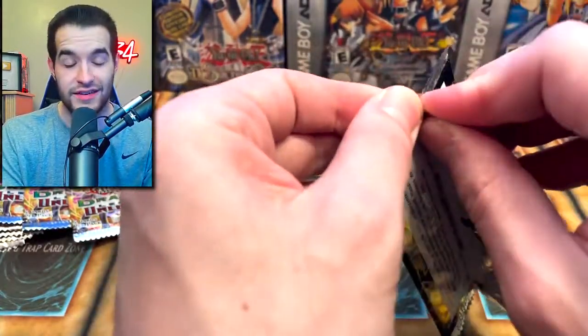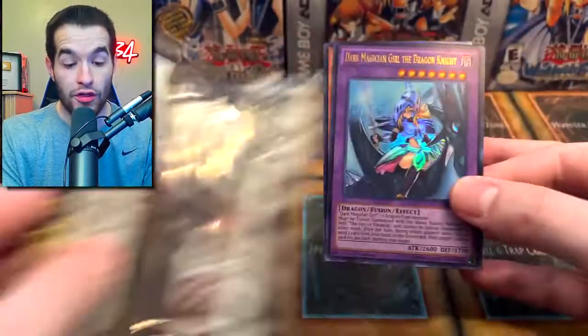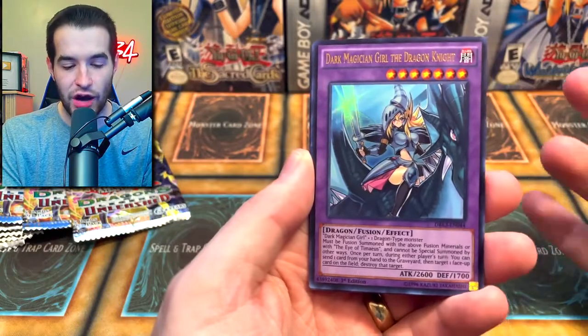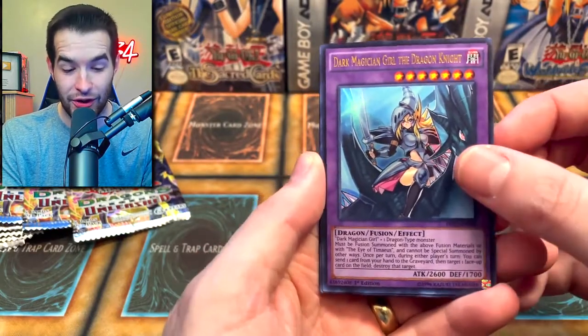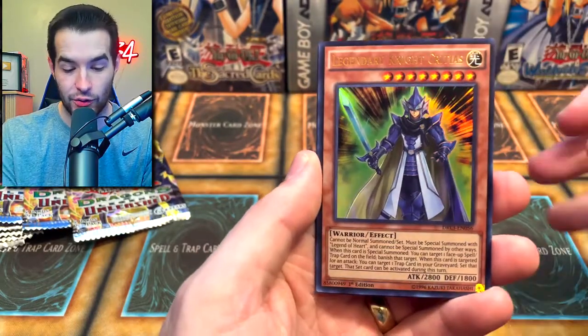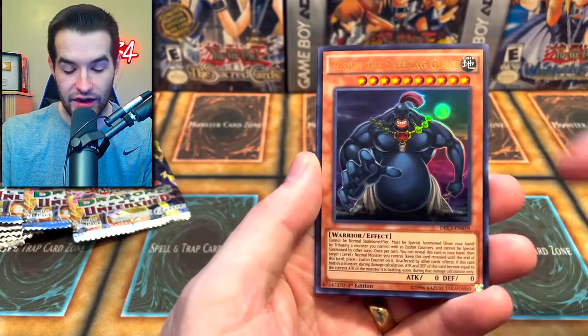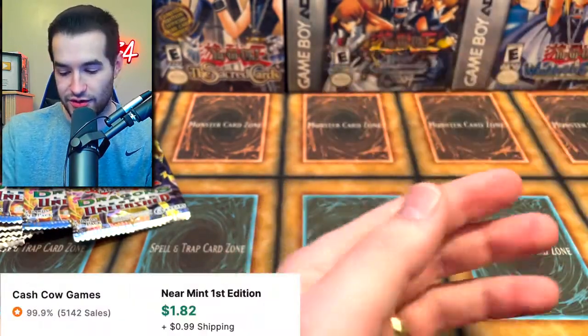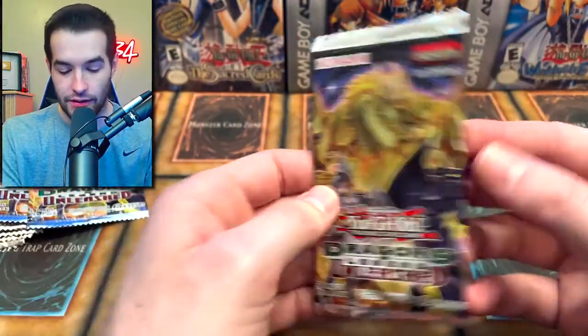We still have a Toon Chaos and a Metal Raiders pack. And there it is — Dark Magician Girl the Dragon Knight, right at the front. It's a few dollars, not that expensive, but it's a pretty cool card. We got Critias, we got the Genie, Scrum Forge, Force, and Ritual Sanctuary.